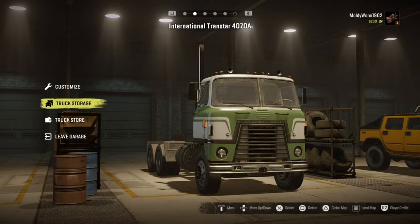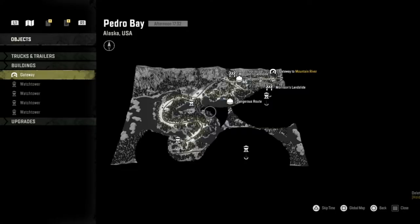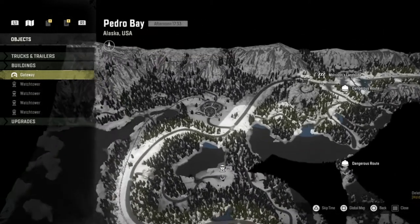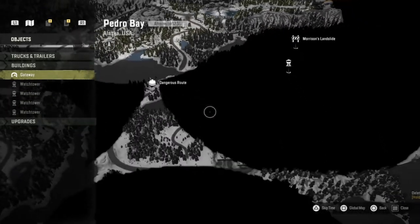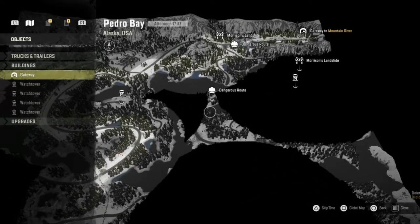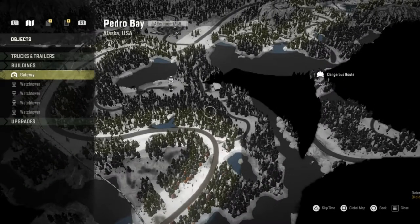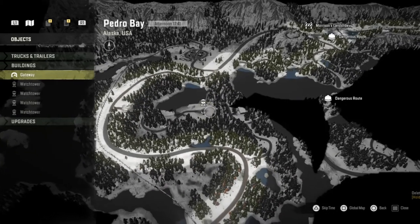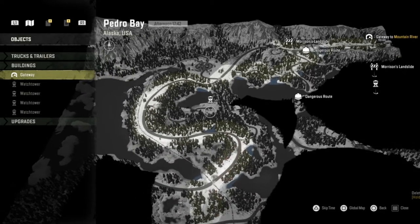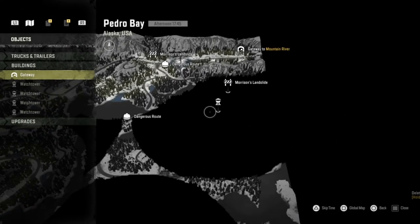Today I want to actually see if we can use this thing for a bit of good. We haven't had much gameplay in Alaska yet, so I really want to go back there. The main reason we're going to Pedro Bay is that it's almost entirely paved road — we haven't discovered these areas yet, but the majority of this map is paved road, which is perfect for the International because it is very much a road truck.